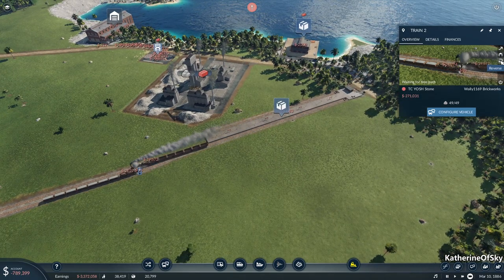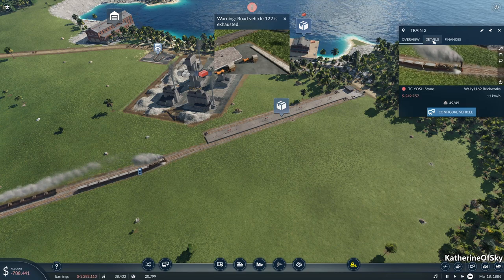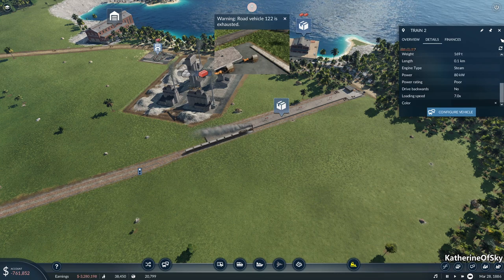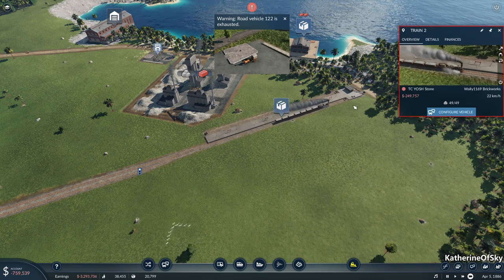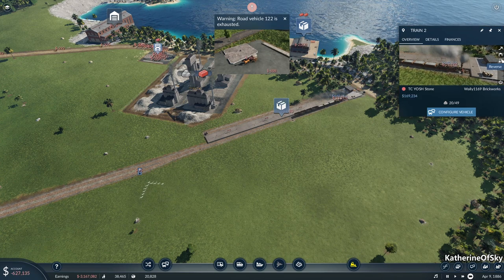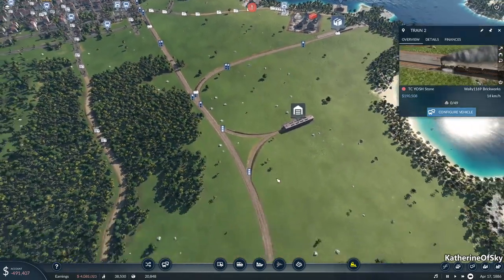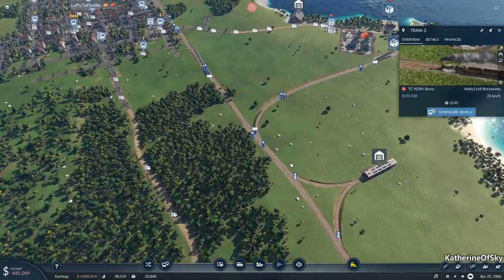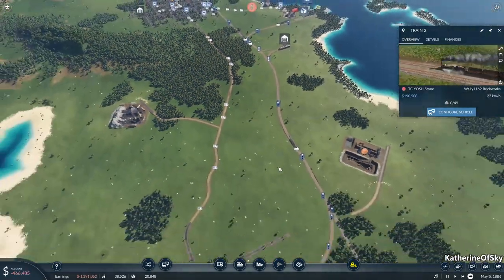We just need to fix that one tiny little bit of rail. I may have to actually sell some of these trains. I'll probably have to sell the new train just to fix that one tiny thing because the rest of these are not negotiable. And then they're going to block up the passenger line.